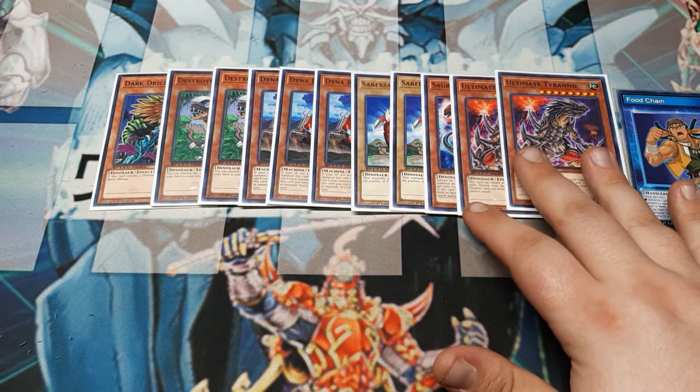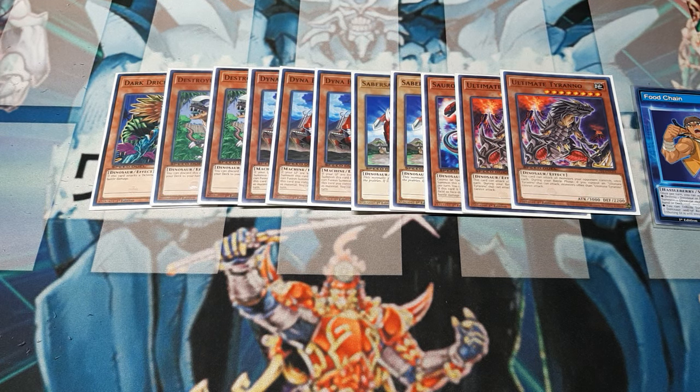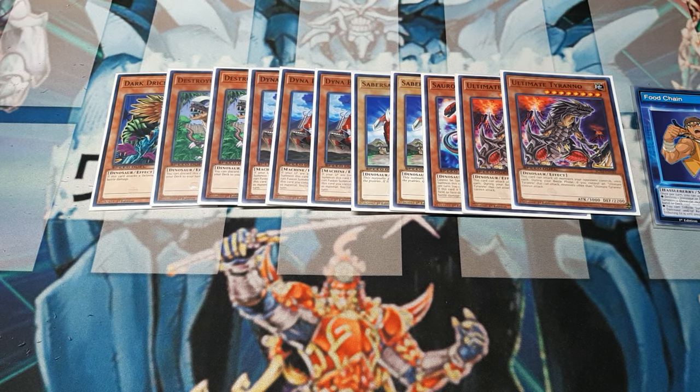Last up in monsters, two copies of Ultimate Tyranno to round out the deck — the boss monster. Eight stars, 3000 by 2200. This card can attack all monsters the opponent controls once each during your battle phase. If you control one of these, other monsters cannot attack. I'd love a ruling from you guys: I would assume that if I have two Ultimate Tyrannos, they can both attack. But if I only have one and it can attack and it's not held up by something like Shadow Spell, Fiendish Chains, or Spellbinding Circle, then he's the only one that can attack. But if he's incapacitated, then everyone else can attack. He's a definite field controller.